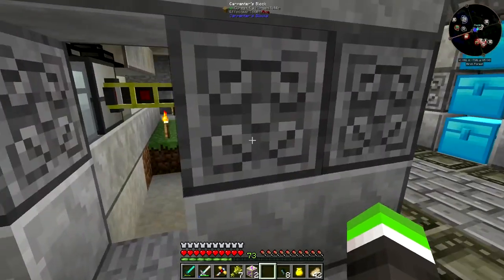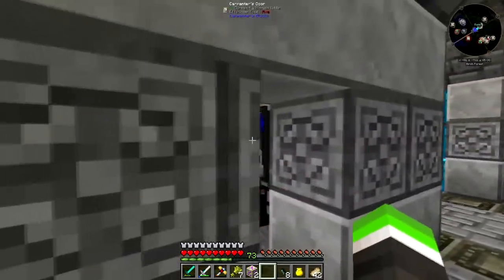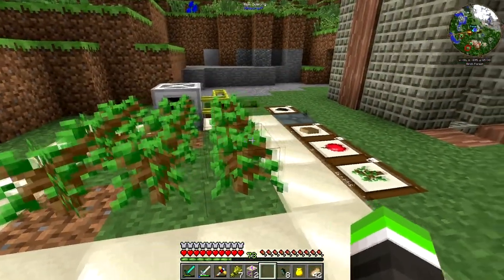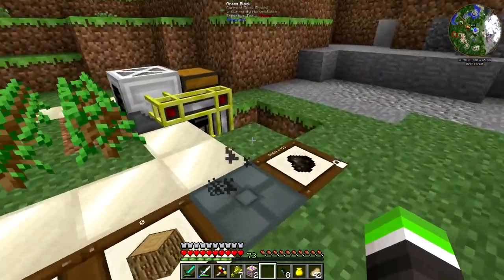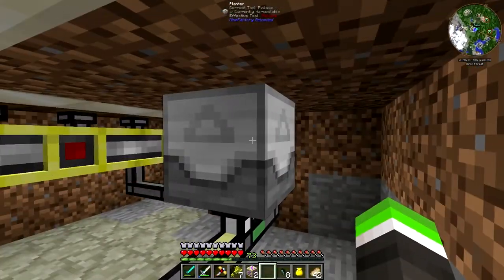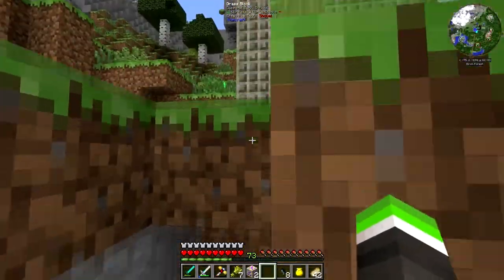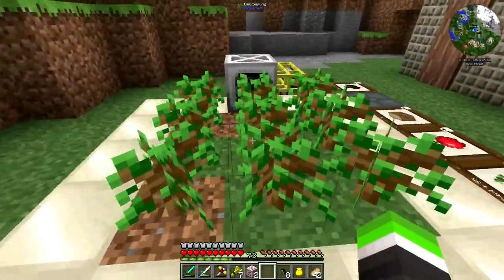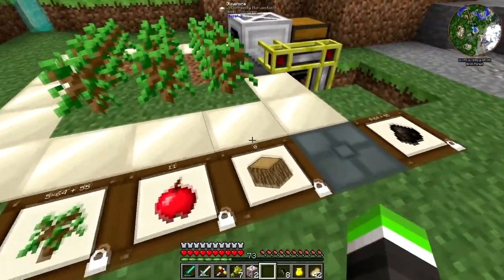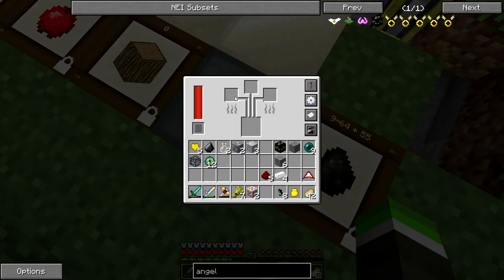I'm using this generator right here - it's a furnace generator. It's very cheap and kind of a starting item that you want to make. I've set up a harvester and underneath is a planter. This is like the basic thing you want to do - it will plant a seed in a 3x3 area and the harvester will harvest them.